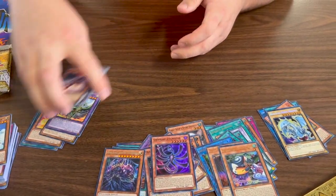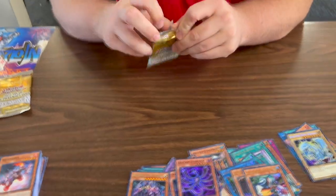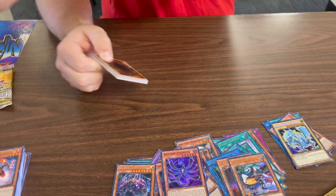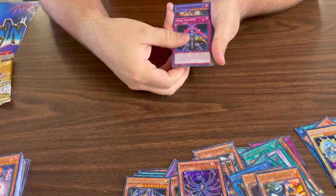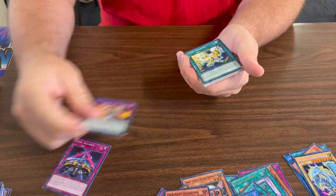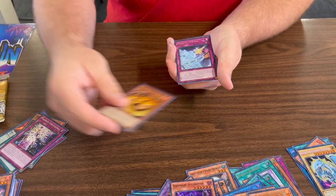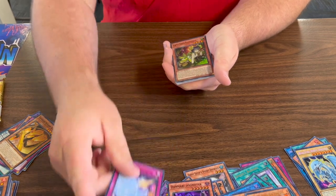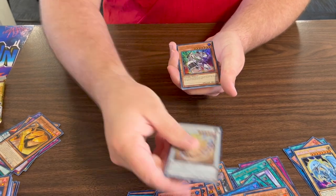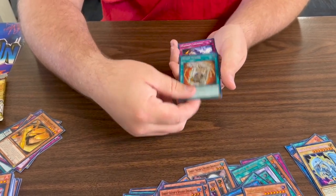That's like 30 right now I think, let's go! Alright, two more packs. Metalfoes — I'm so mad with the Metalfoe stuff, they didn't release the Electromite. Subships Magic, Majestic Mirage — never seen that card before in my life. Sure, sure, and Ready Fusion — yo, that actually looks pretty cool.